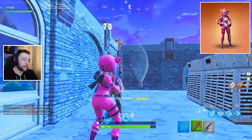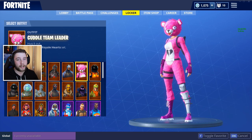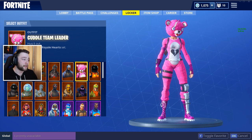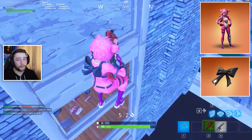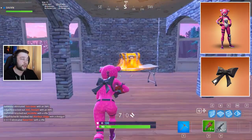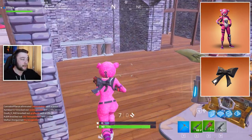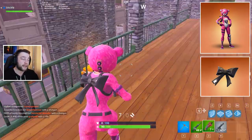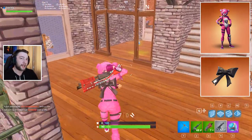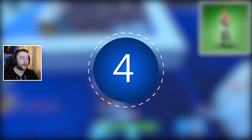At number five we have another Valentine's outfit — the Cuddle Team Leader. This one is really disliked simply because of the design: how bright, pink, and colorful the character is. I only used it for a video around Valentine's Day. However, the back bling — a little bow tie you can apply to pretty much any character — is great. This one cost 2,000 V-Bucks, and the Valentine's back blings in general seem to apply really well to other characters.